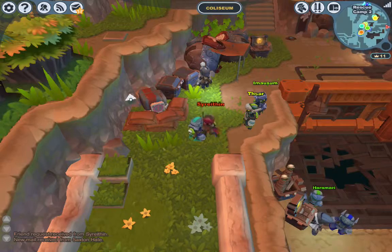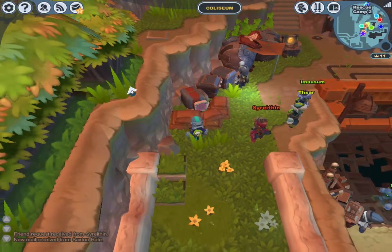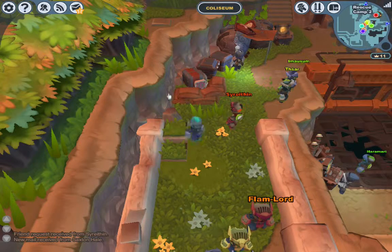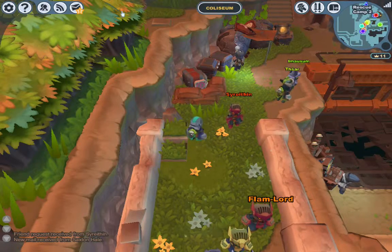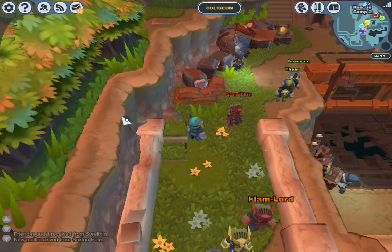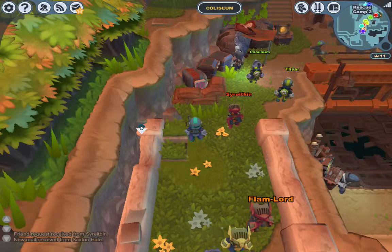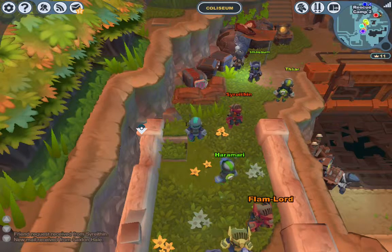Hey Satchel, wait a second. I'm gonna add you as a friend. Spell your name real quick — S-K-O-R-N-E-X-X. S-K-O-R-N-E-X-X. Submit request.